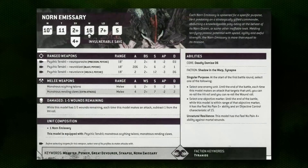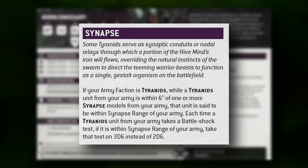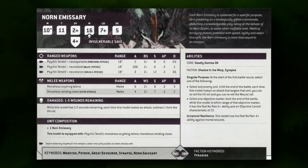By taking a look at their respective data sheets, fortunately they're almost identical in their top-line profile and special abilities. Both Norns have a very fast 10-inch movement, an impressive toughness of 11, a 2+ base armor save protecting 16 wounds, alongside a 5+ feel no pain from their Singular Purpose ability. They have a leadership value of 7 and the Synapse keyword, so they always roll 3d6 for battle shock, and a base OC value of 5.